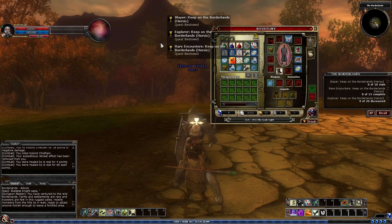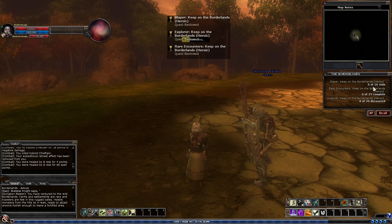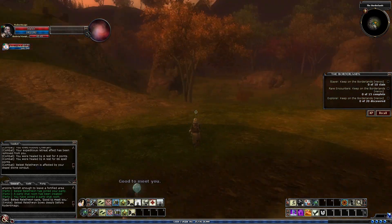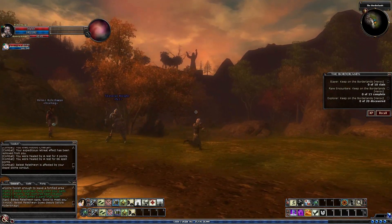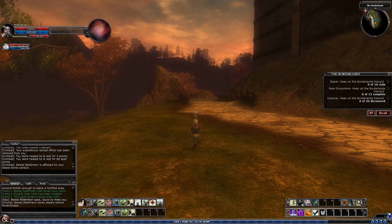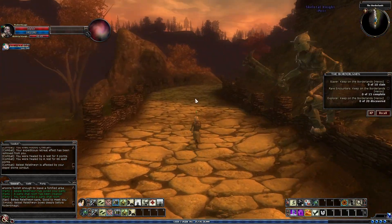This is the Borderlands Warden's area. You can see we've got the Slayers, the Explorers, and the Rare Encounters, like I was talking about in Korthos. This one's got 15 Rare Encounters instead of 3, and the rewards are probably slightly bigger. If you go this way it's the way to get to the quest entrances over that hill, and there are 2 Rare Encounters that way. If you go the other way it starts a circuit of various Rare Encounters all the way across the map and brings you back to that end.